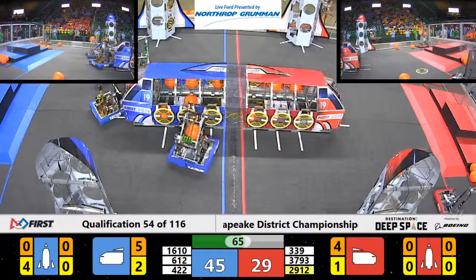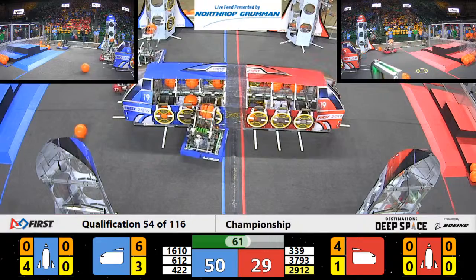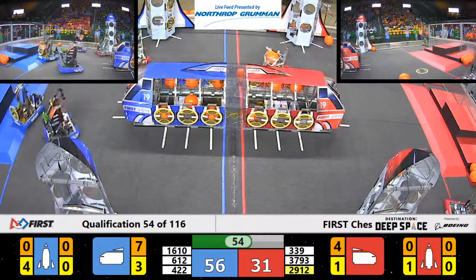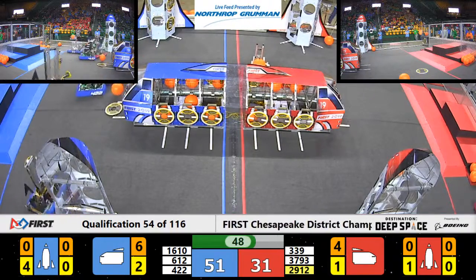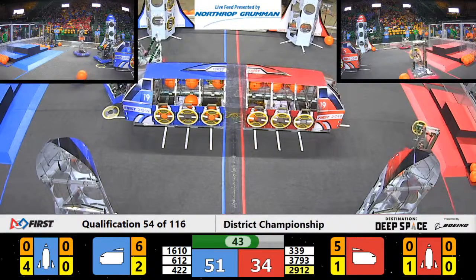16-10 is trying to get that cargo in — yes! Blue Alliance just dropped cargo into the front of their cargo ship, while 4-2-2 just dropped cargo into the cargo ship of the Blue Alliance. Red is over here — we've got 37-93 over in the defense trying to get in the way, trying to keep the Blue. Blue just had their hatch panel and cargo fall out from the front of their cargo ship.